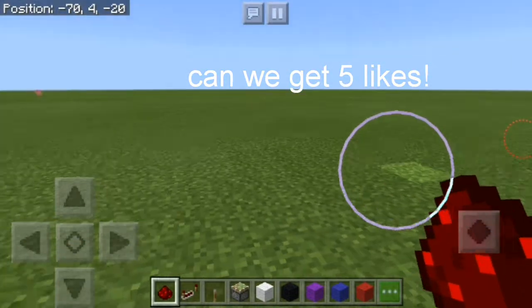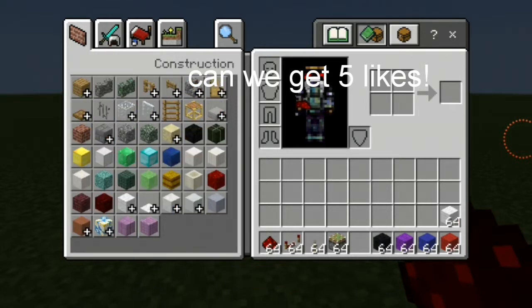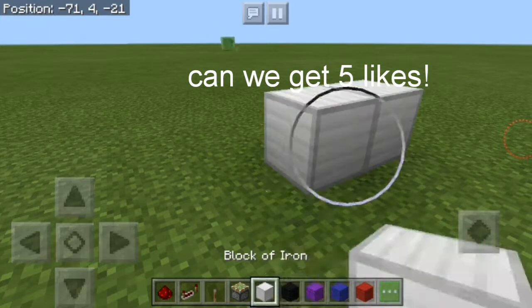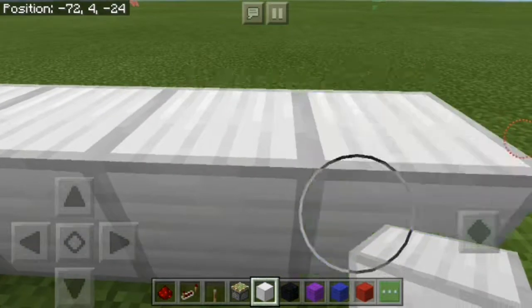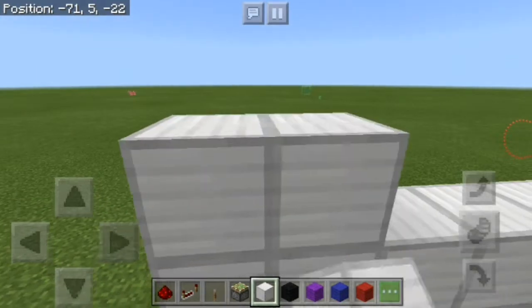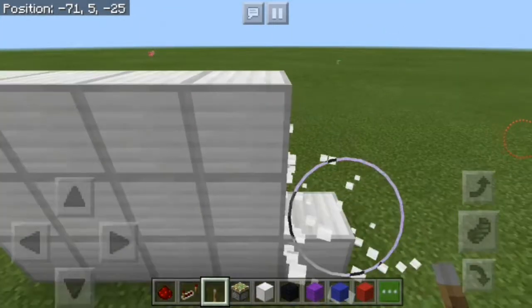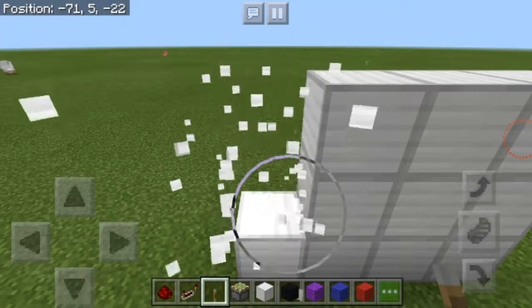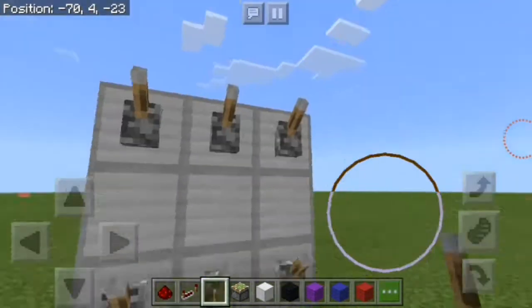Okay, so what are we gonna do? Almost forgot — you need a block of your choice. I'm gonna go with iron. So look, you can shape this however you want. I'm gonna do the traditional one. Guys, look — there's not gonna be anything in the middle because I suck at building those types. But hey, that looks cool too.